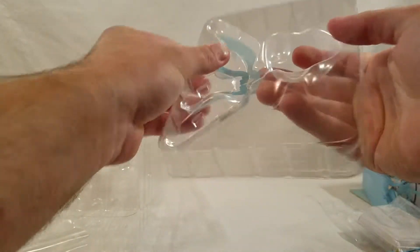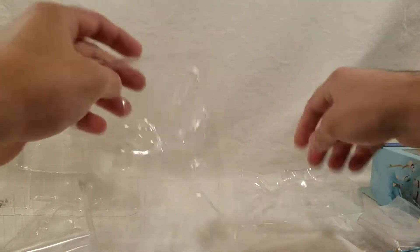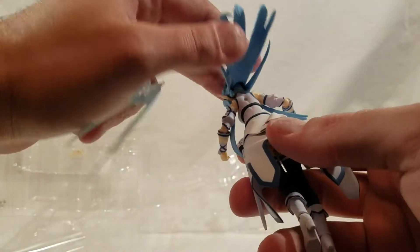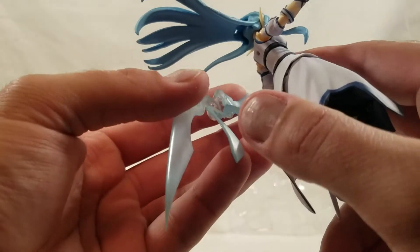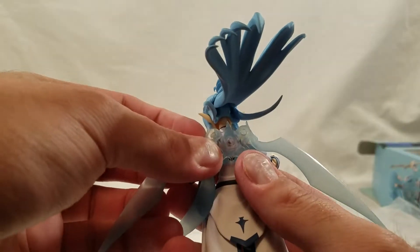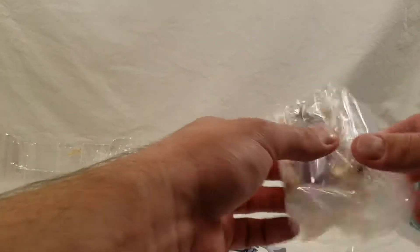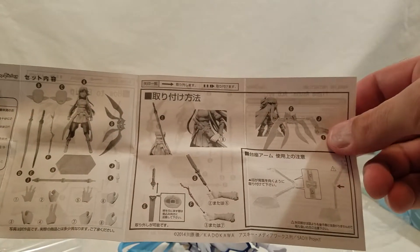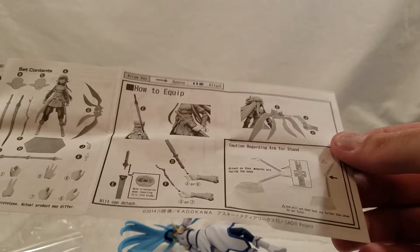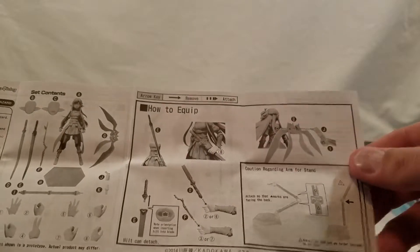So these wings — there is a plastic piece to open. There are the wings. They don't want to attach directly, so it has to go on with the figma arm stand thing. I'm going to open up the instructions. This is the one thing I always fail to do. That's the Japanese side, but we'll flip it. Caution regarding the arm stand — I'm supposed to use the little arm bar.